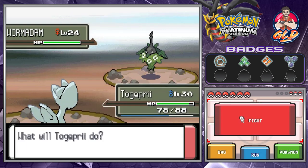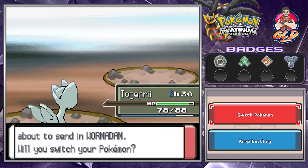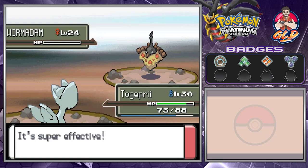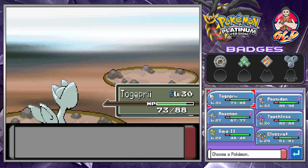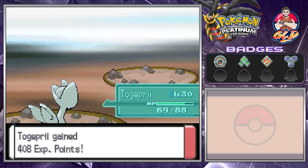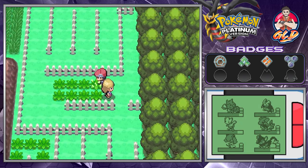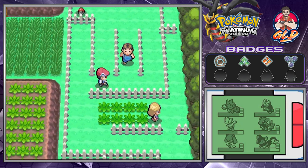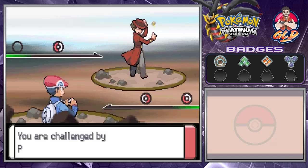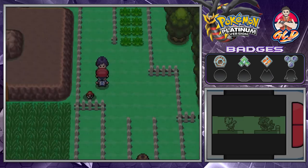That's not going to work there. Let's go with Togepri — Fly attack for the win. As many of you know, Togepri doesn't have the best physical attack, but its Flying attack can work for STAB. I can buy Fire Blast anytime I want. We battle a mystery guy for a Pokeball — and we win, just like that.